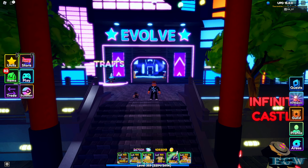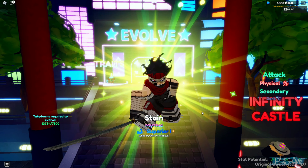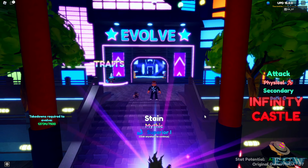Hey guys, welcome back today on Epic Game World. We're here in Anime Adventures and we're going to be evolving and showcasing this unit Stain. He's from the Hero City update — here he is, Stain, he's physical and dark.